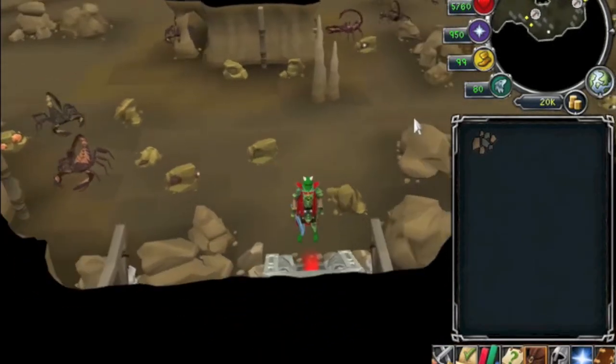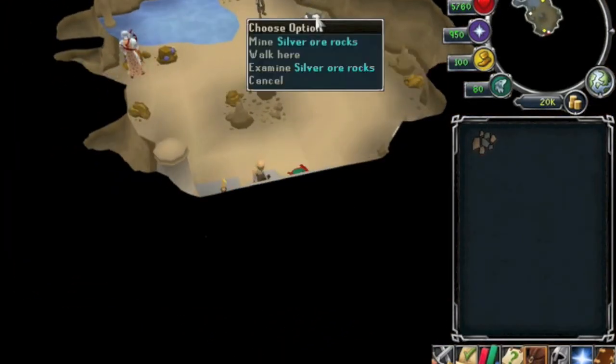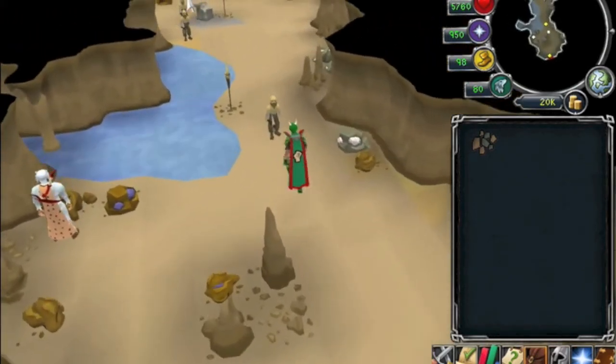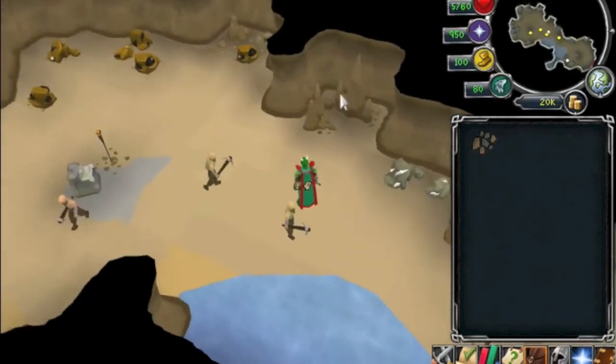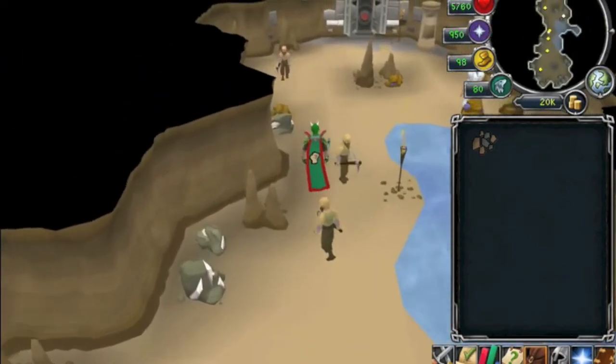I'm not sure where the other adamantite ore rocks are, but I know this is mithril over here. You should be able to find them easily if you click around, since the game does tell you now — you don't have to prospect.